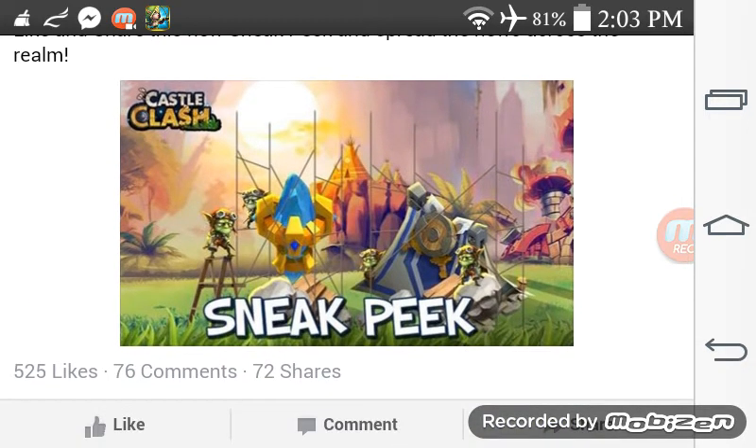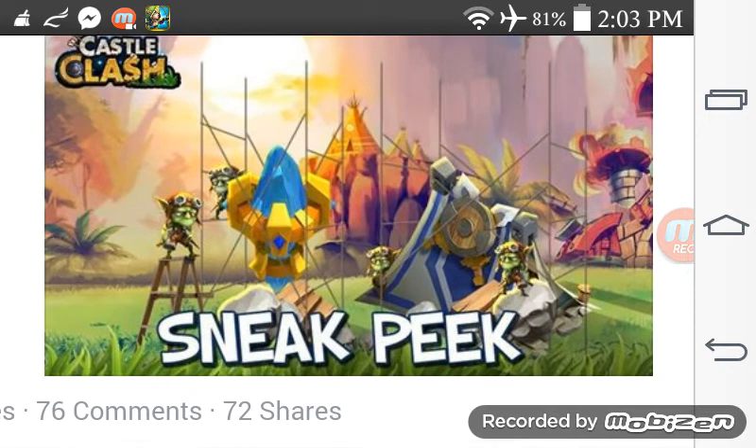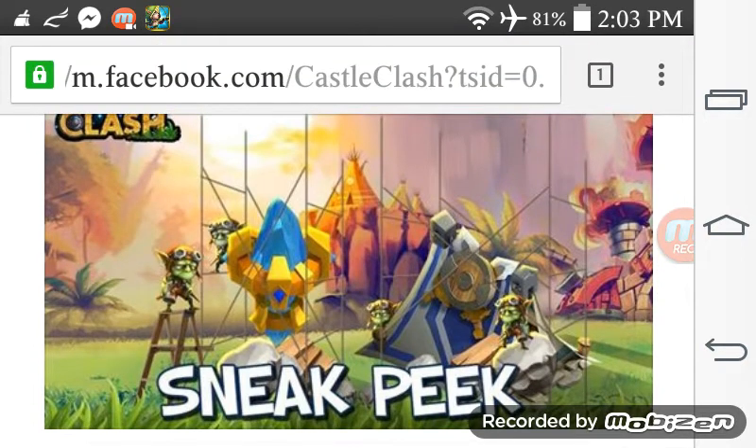You never know how they might look — they might look different, especially when they get destroyed. Because right now they just look the same, like a little pile of rocks when they get destroyed. So hopefully when you destroy like an arrow tower or something, it'll look like a broken arrow tower, you get me? Like who wants just a little pile of rocks? That's old Castle Clash.